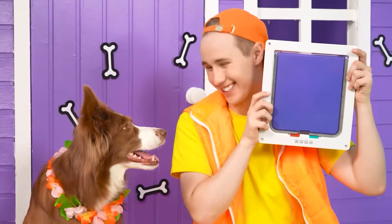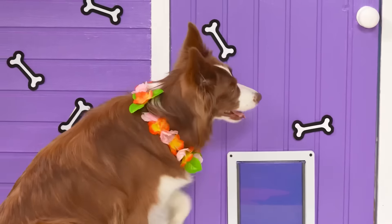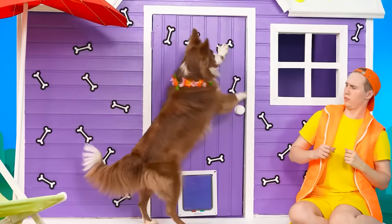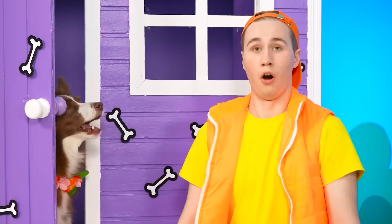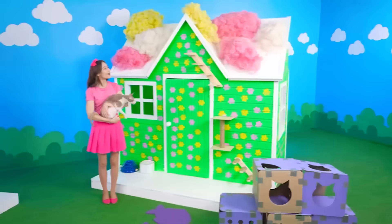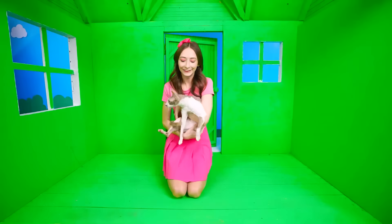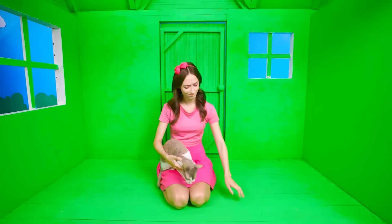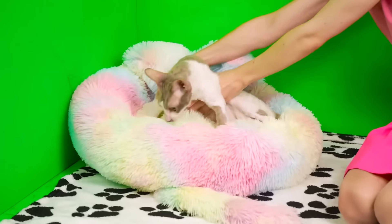Do you wanna take a look at our house? I'll make a door for you! Don't make me laugh! I can easily walk through an ordinary door! I didn't know you could do that! That's pretty cool! Let's go in! Do you like it, Lucy? Then let's go inside! Well, there are only bare walls here so far. Quickly fix it! Look at the soft blade they gave me! It will look great on the floor! What do you think, Lucy? Meow? Cool!